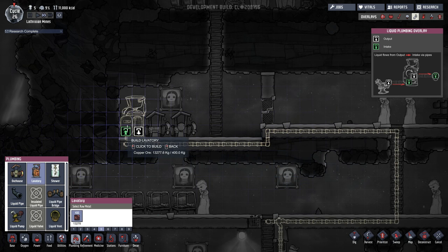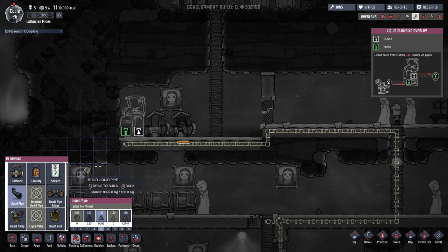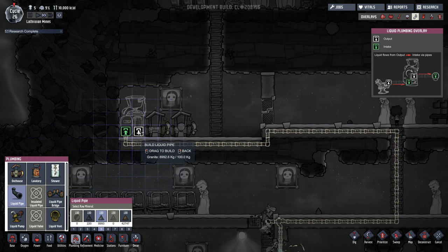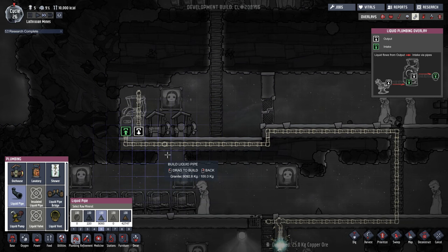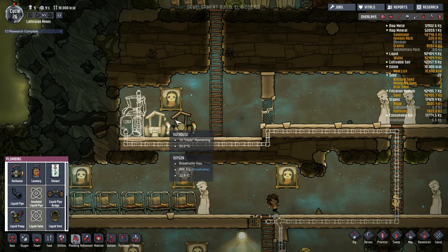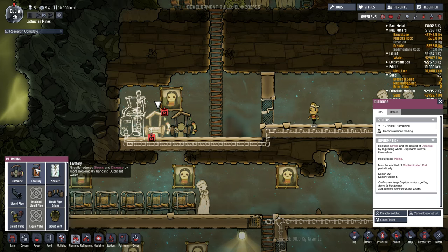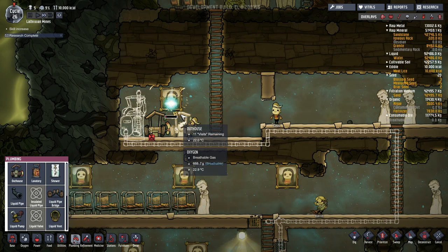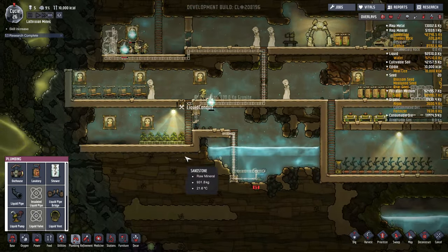We put the lavatory there — oh that's annoying, this has the input on the left and output on the right. Can I flip this? No. Well, minor issue, not too bad. I'll just have an outlet on the top. Since we're going to put more next to it I'm going to have to deconstruct this, and I want at least two of the new lavatories. Keeping one outhouse for now so people can go to the toilet whilst we're building, which I think would be fairly helpful.